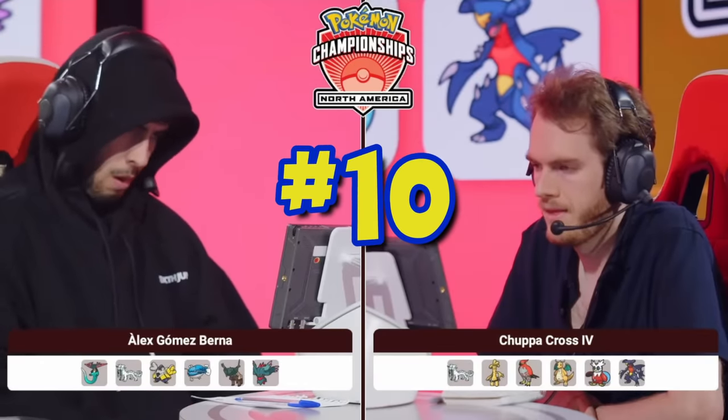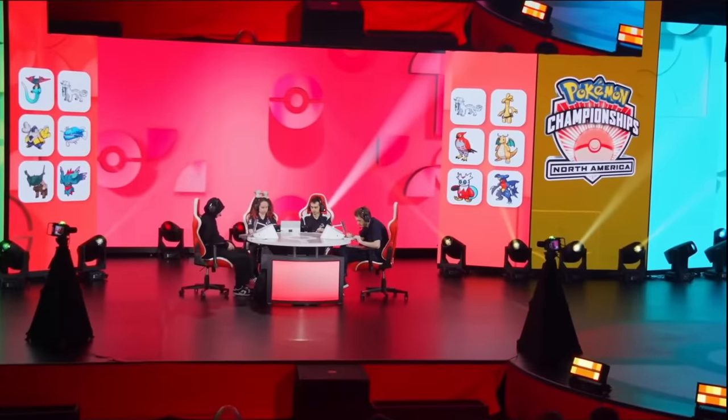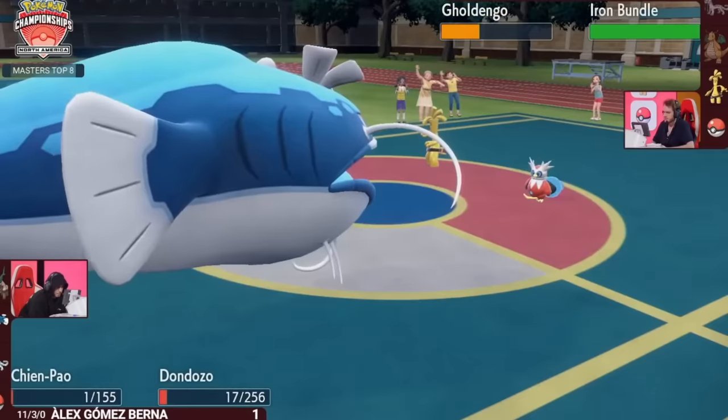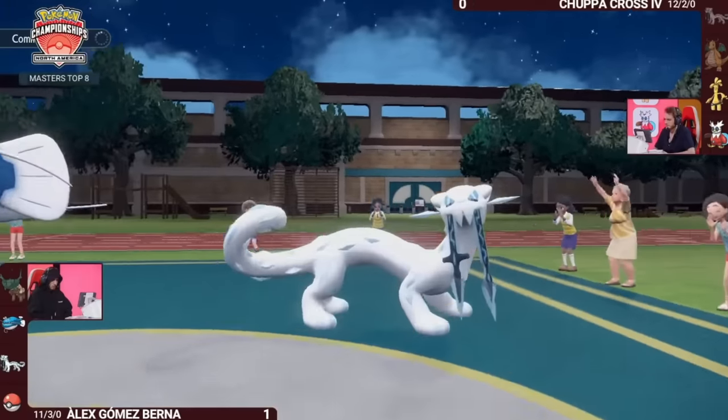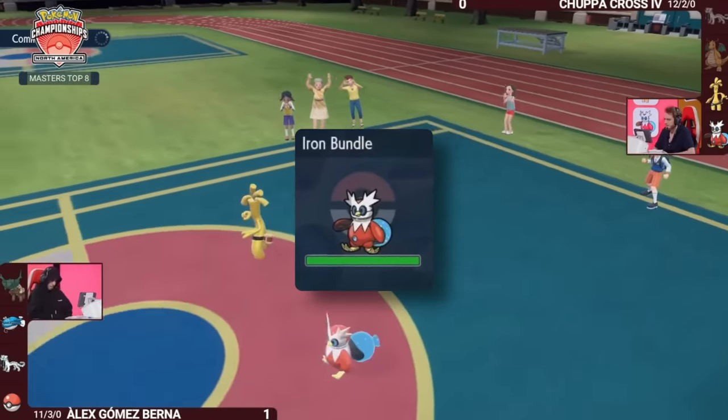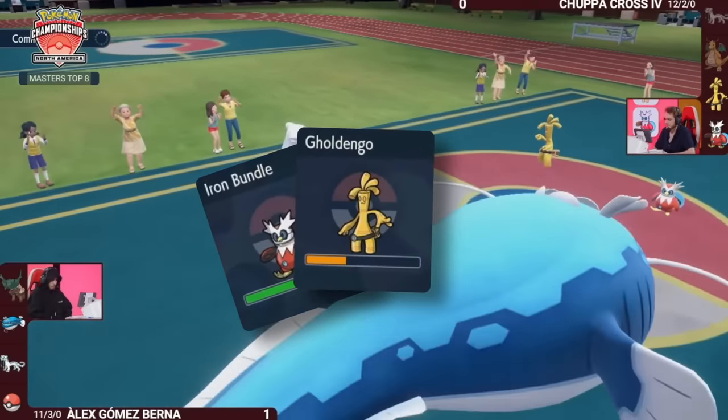Chopper Cross is down a game against Alex Gomez from Spain, and he's about to lose. He's down to his last two Pokemon, Goldango and Iron Bundle, while his opponent still has all four. Iron Bundle does not do enough damage to turn this game around, and Goldango is at low HP.